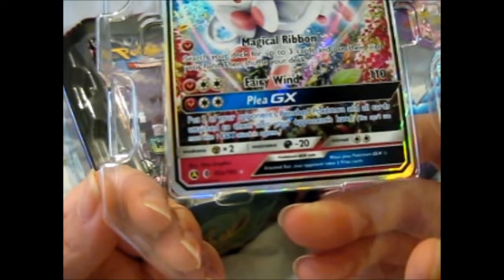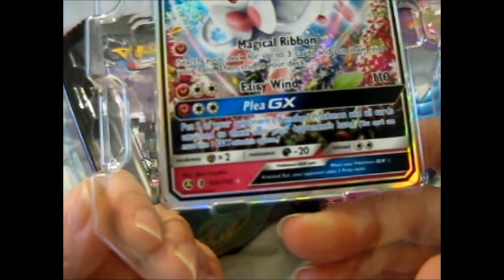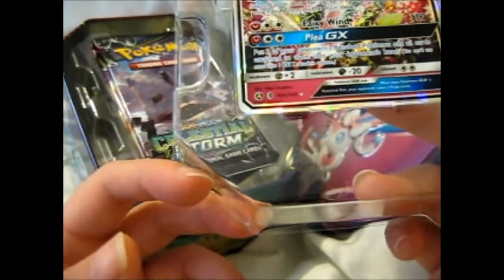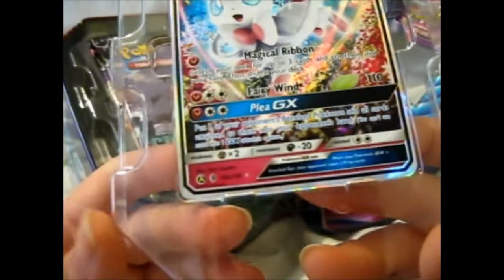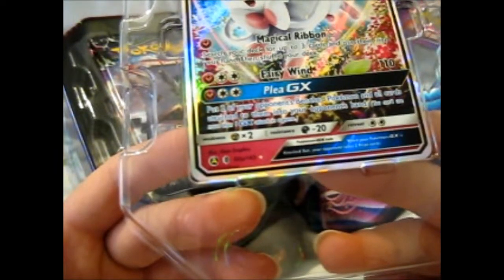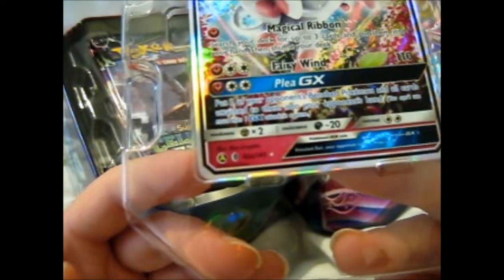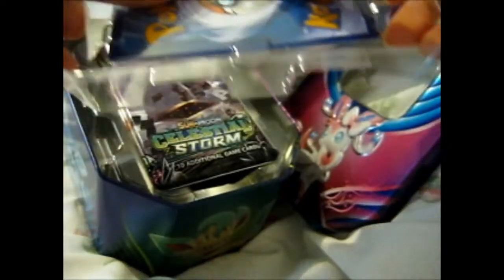Magical Ribbon is you search your deck for up to three cards and put them into your hand. Fairy Wind is pretty good at 110 damage. Anyway, this is the alternate art — not a promo, an alternate art. 92A from the Golden Guardians Rising symbol, I think so. I've never been good at set symbols.